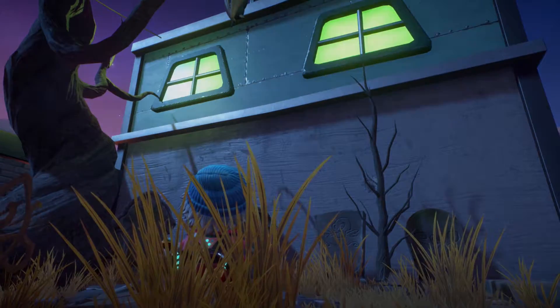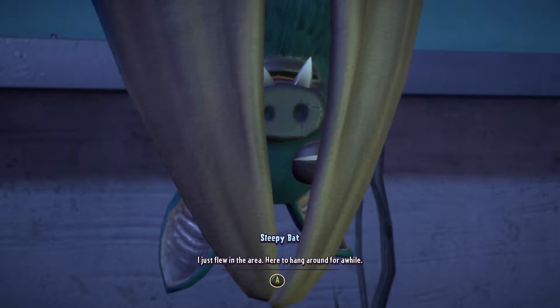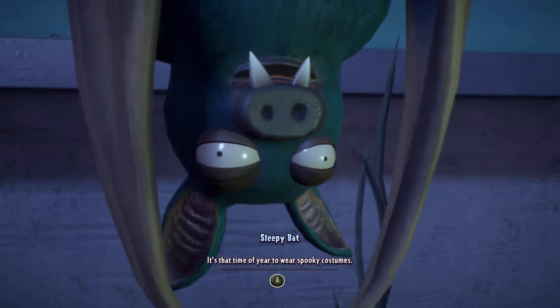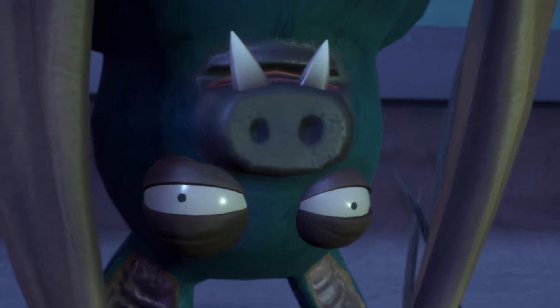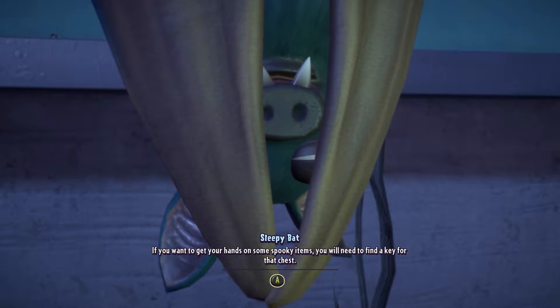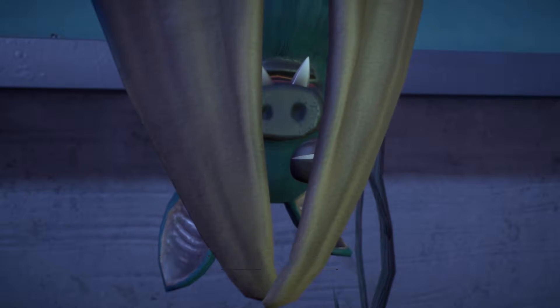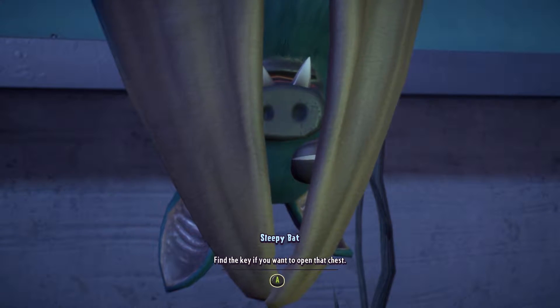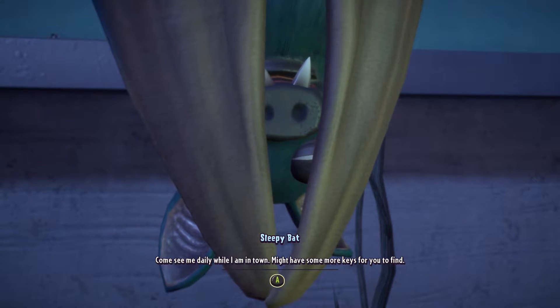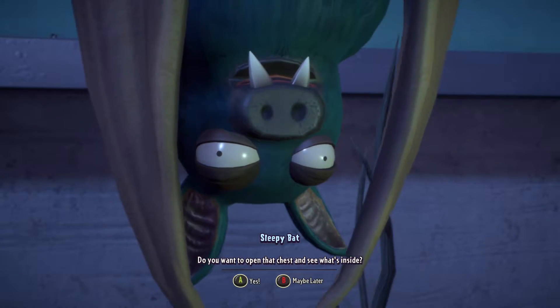Let's go ahead and talk to Sleepy Bat and see what he has to say. Hello, Sleepy Bat. 'I just flew in the area here to hang around for a while. It's time of the year to wear spooky customizations.' His eyes are creepy. 'If you want to get your hands on spooky items, you'll need to find a key for that chest. Come see me daily while I am in town — might have some more keys for you to find. Do you want to open the chest and see what's inside?'